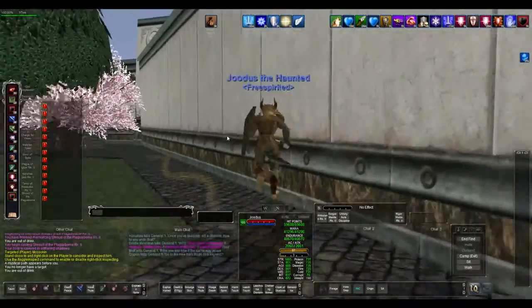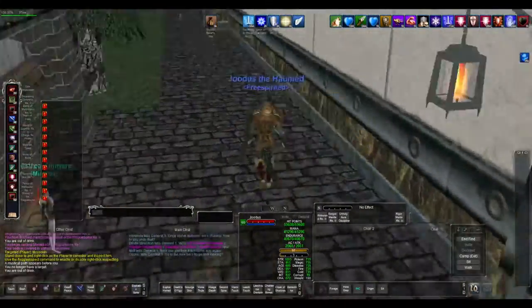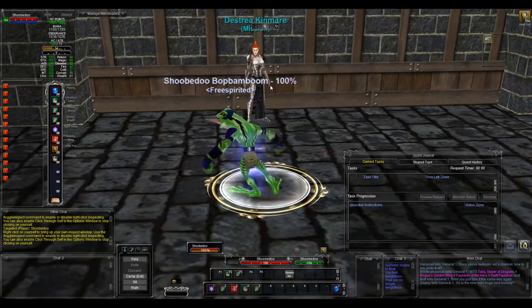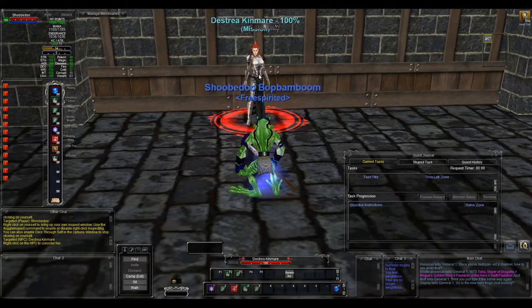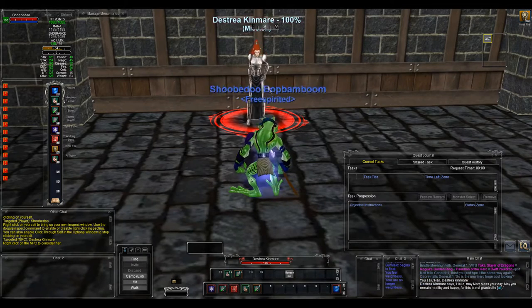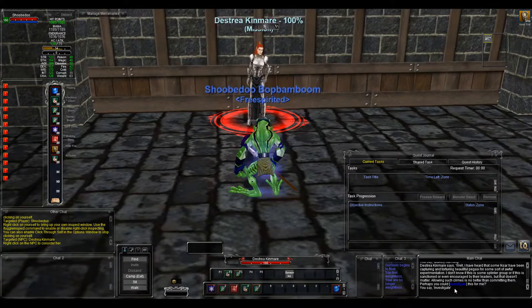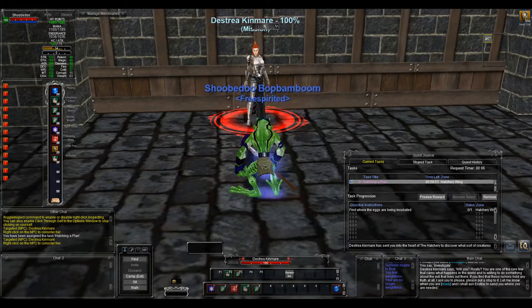We're going to be doing a power leveling guide from 1 to 10, because I really recommend coming here at level 10. You'll be ahead of the game — you'll be able to get more hits in, your mana will regen a little quicker, and you'll get more credit for the kills. So Shoebidoo is going to be the toon getting power leveled, and my other toon will be the power leveler. What Shoebidoo is doing right now is going through the dialogue. He held the NPC by pressing H. He picked up the quest and he has the quest Hatching a Plan.